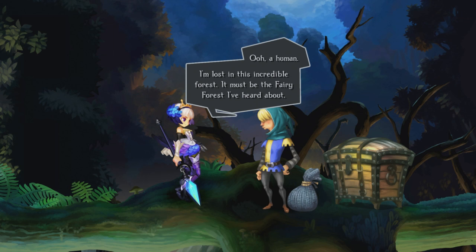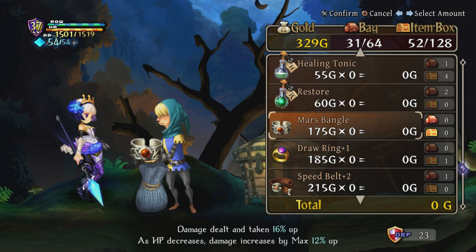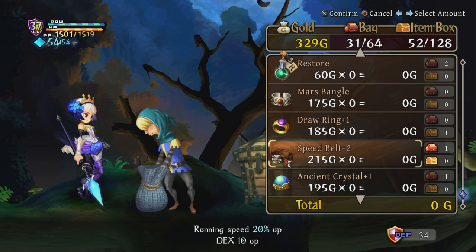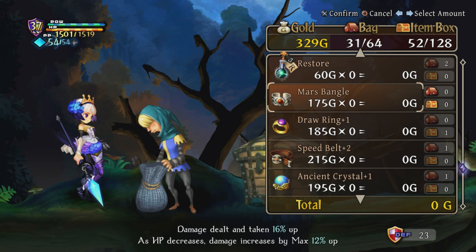Let's go ahead and preemptively summon him in case we need him. What do you have for me, buddy? He's got milk. A little expensive, but it's there. Mars bangle — damage dealt and taken up 16%, and as hit points decrease, damage increases by a maximum of 12%. The overall damage bonus would be 28%, which is okay. But it's rough to constantly be taking more too. Certain boss fights can really punish that. Although you could stack multiple of those, and you could have three of them for a damage increase of roughly 80% or something.